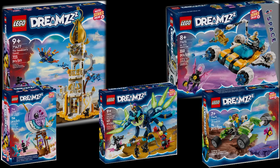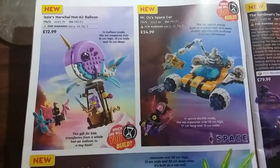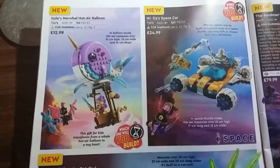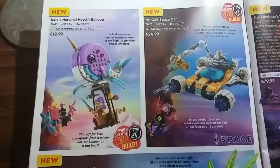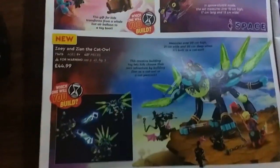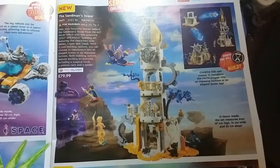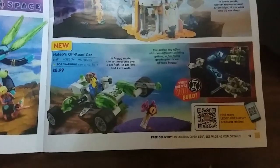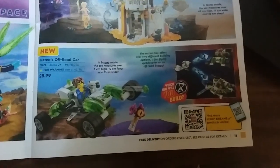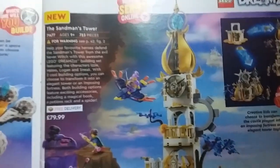So without further ado let's get into it. Using the Lego catalog that we went through last week, we can see that the sets are Izzy's Narwhal Hot Air Balloon, Mr. Oz's Space Car, Zoe and Zian the Cat Owl, the Sandman's Tower, and Mateo's Off-Road Car. The Lego catalog only provides extra detail and a description for the Sandman's Tower.